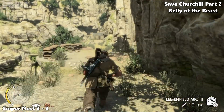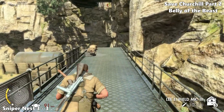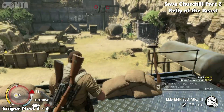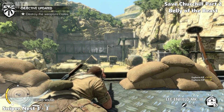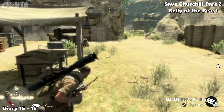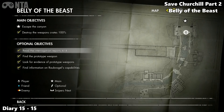Once you get near the end of the level, take the right path and go up the stairs. This is the objective where you have to destroy 100% of the explosives — trucks, barrels, all the tanks and explosive tanks in this area. This will be your 3-of-3 sniper nest. Now we're going to get diary number 15 — from here, just drop down even though you take a lot of damage, but do it for the collectible. On this crate you'll find diary number 15, and that is it for Save Churchill Part 2: Belly of the Beast. I'll see you guys and girls in part three whenever that gets released.